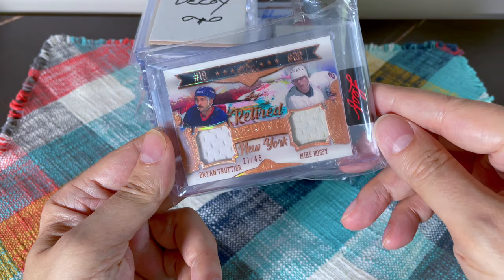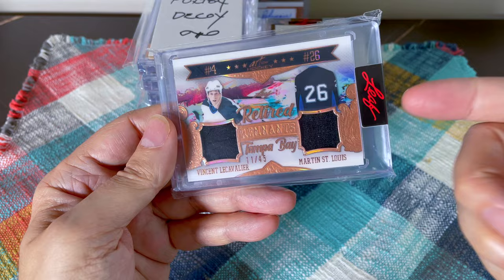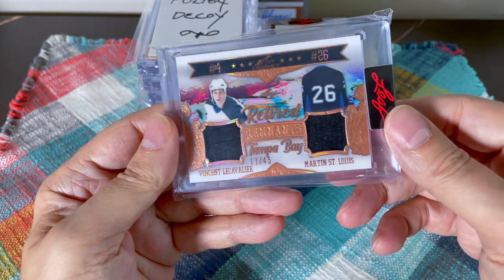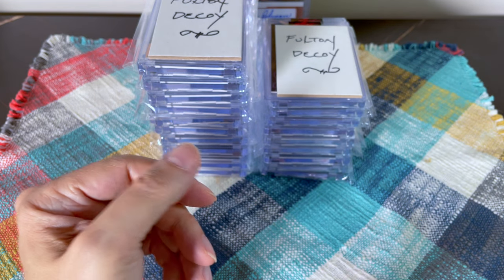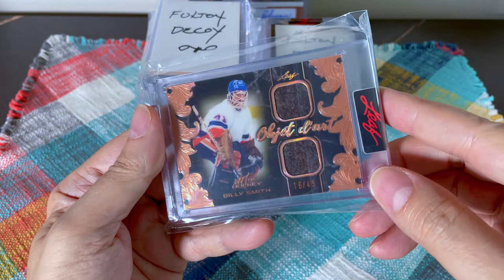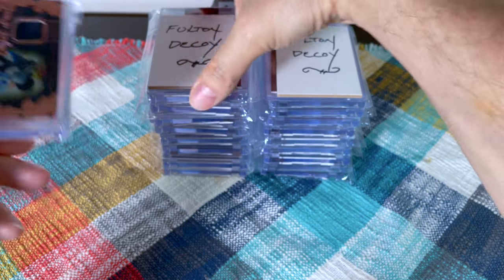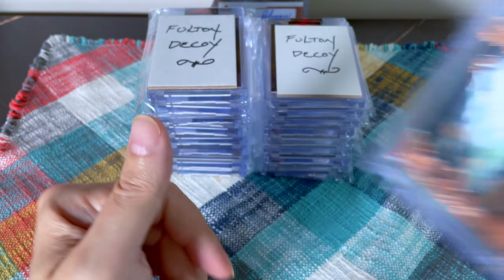Number 2/45 — we have a Brian Tracci and a Mike Bossy, and I'll fly through them. I had bought the Vachon/Cavalier spot and won that random. I had the Tracci spot and won that random too. I think I had the Bossy spot and won that random as well — those are randoms I won. And here's a Billy Smith relic, number 2/45.